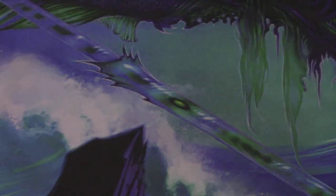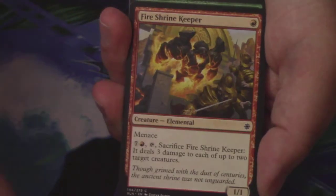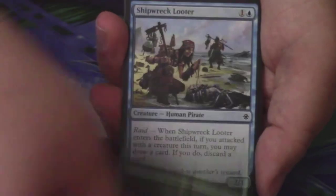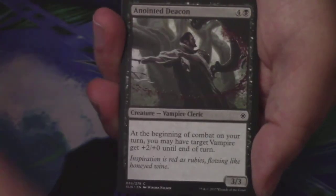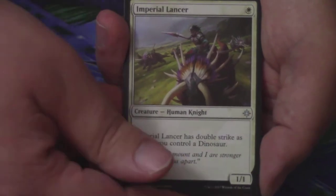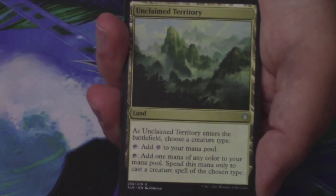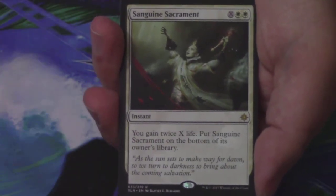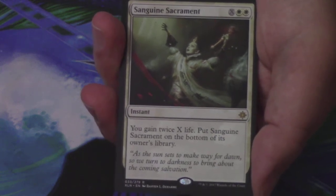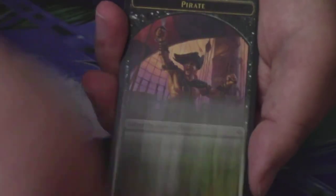Luckily, we got in on doing this after the standard bannings, which gave the cards more value — more on the list, which is nice. We have a Vampire Zeal, Desperate Castaways, Fire Shrine Keeper, a Crash the Ramparts, Shipwreck Looter, Headwater Sentries, Vanquish the Weak, Pirate's Cutlass, Anointed Deacon, Stormfleet Pyromancer, Imperial Lancer is the first uncommon, Lookout's Dispersal is the second, and Unclaimed Territory — actually on the list — is the third, so I'm going to set that on the side. And my rare or mythic is a Sanguine Sacrament — probably at the bottom of the list.